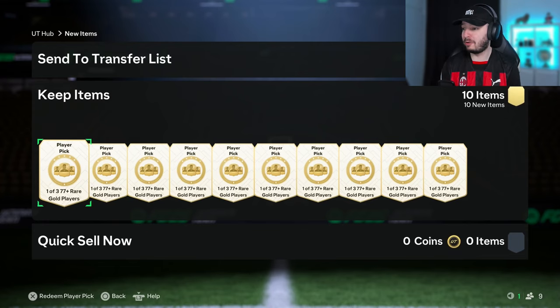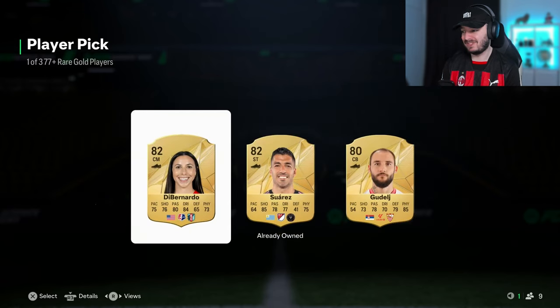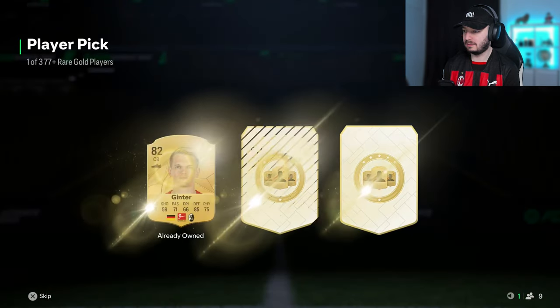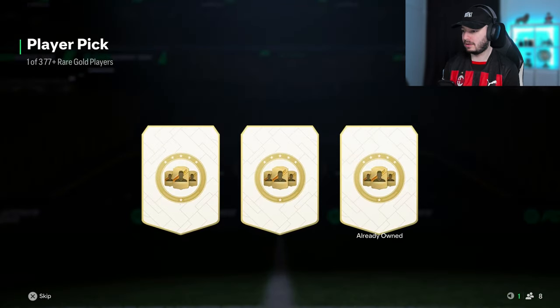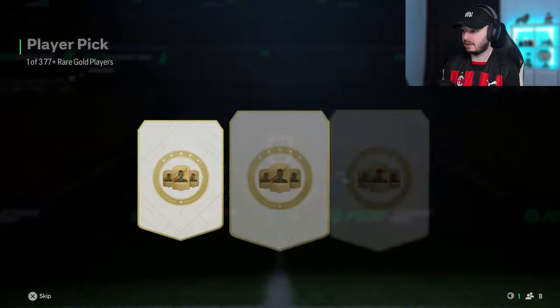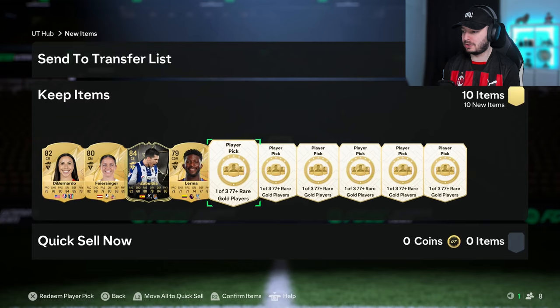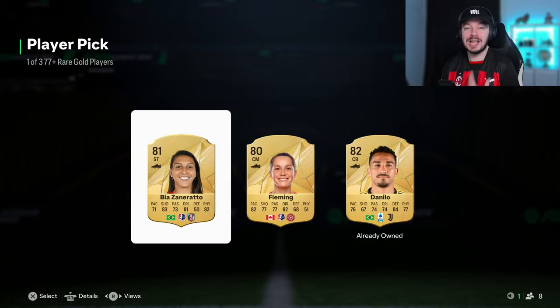10, 9, 8, 7, 6, 5, 4, 3, 2, 1 — starting with an 82. 3, 2, 1 — okay warming up. 3, 2, 1 — oh, we get an inform! We take that, our first special card of today! 3, 2, 1 — never mind, can happen. 3, 2, 1 — not an 81. It was a countdown one, come on!